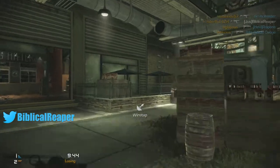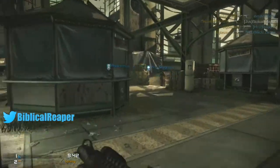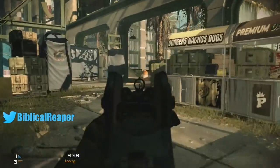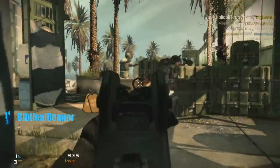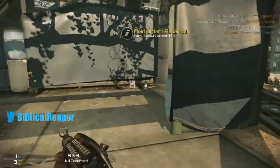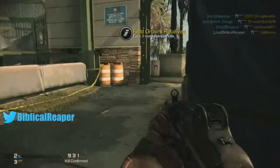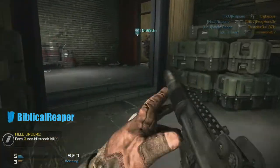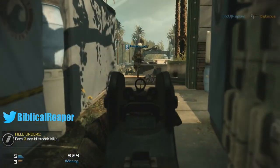We're going to run with a K7. It's got an automatic silencer built into it, extended mags, and grip. For perks, we're going to run quick draw, lightweight, marathon, scavenger, and gambler, with the specialist strike package.